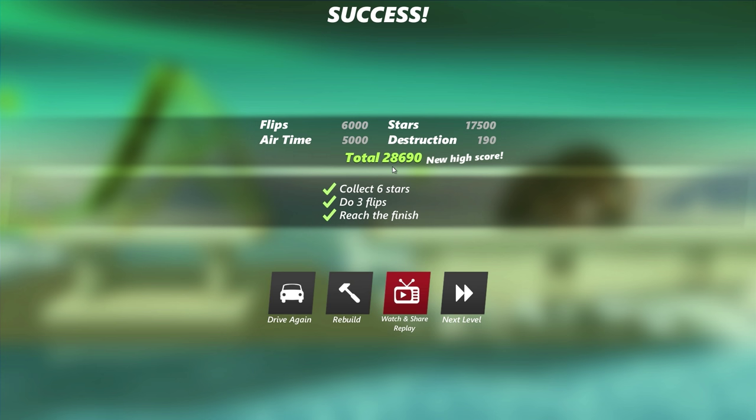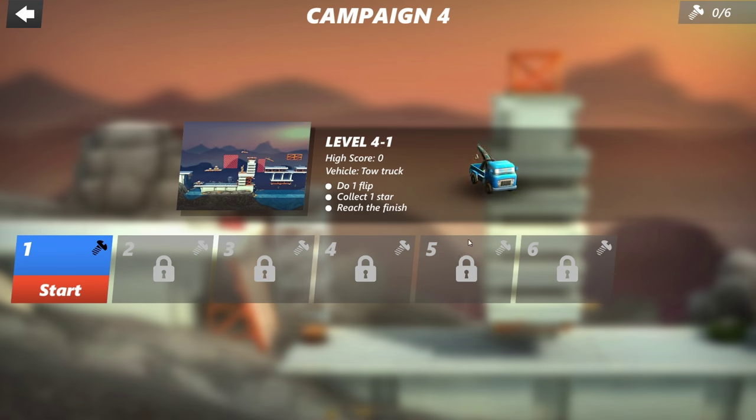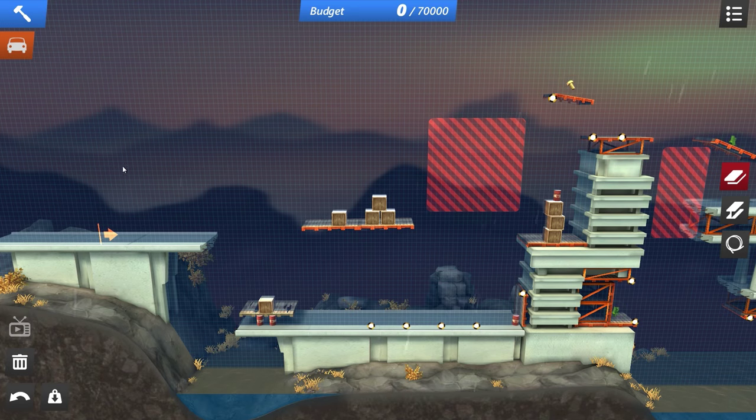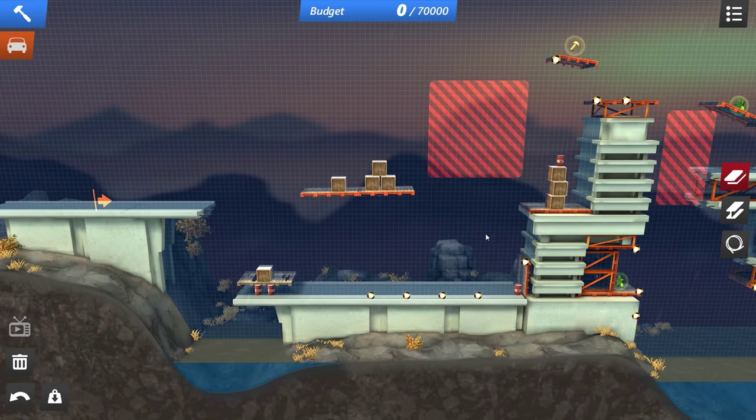We got a grand total of 28,690 — that's way more than the other levels I've been doing. Anyways, on to the next world now — World 4. Okay, this one we've got to do one flip, collect one star, and reach the finish line. Simple enough, we are using the tow truck, so that's good. We can use wooden ramps. But holy shit, these things are getting complex.